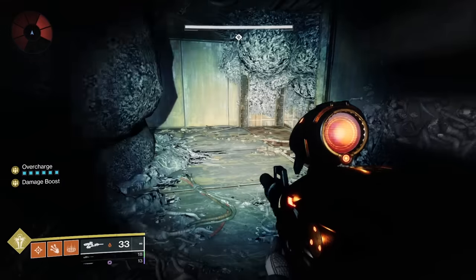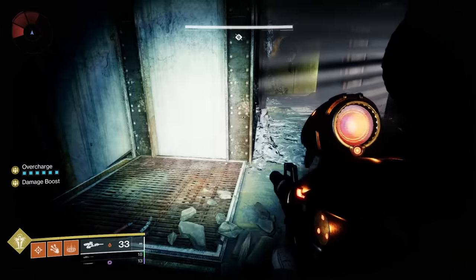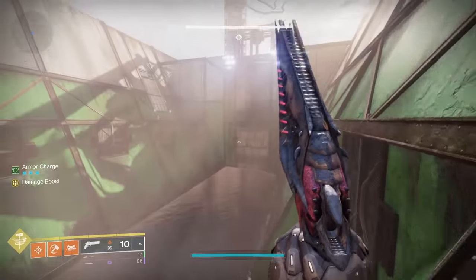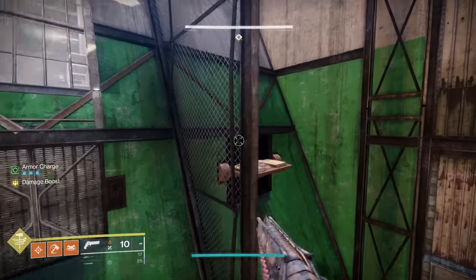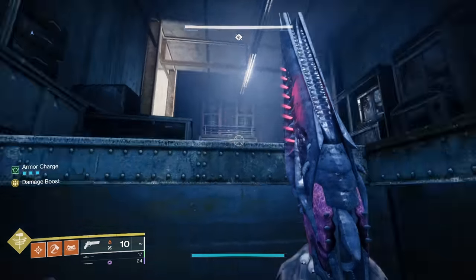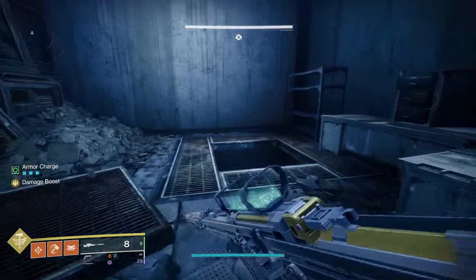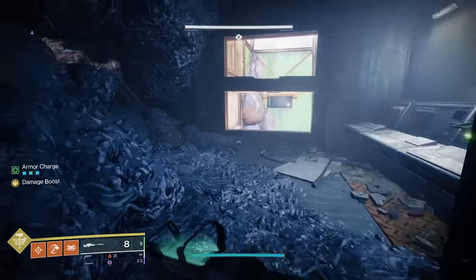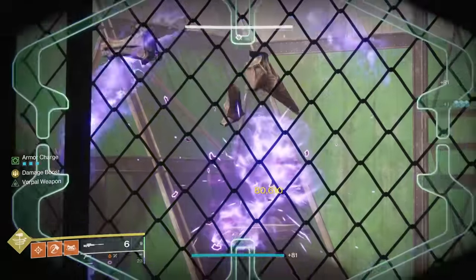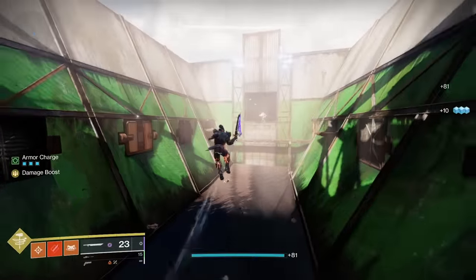The Thrall rooms also have trips on the floor that will trigger spikes and kill you. I'm not going to show you all the traps in this video — it is up to you to learn where they are and avoid them. Do practice runs until you are comfortable with the route you choose. Personally, I skip all those side rooms by using Eager Edge to get around, and I skip all those adds as well. Do what you are most comfortable with — everyone has different preferences.